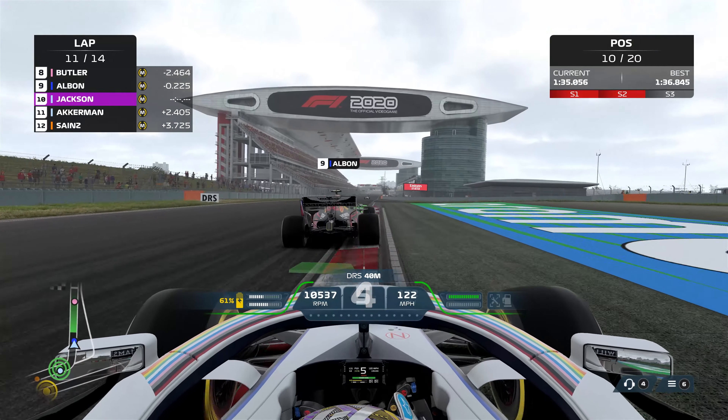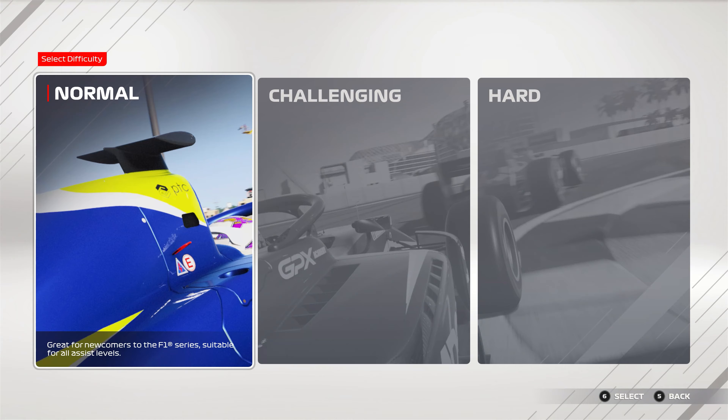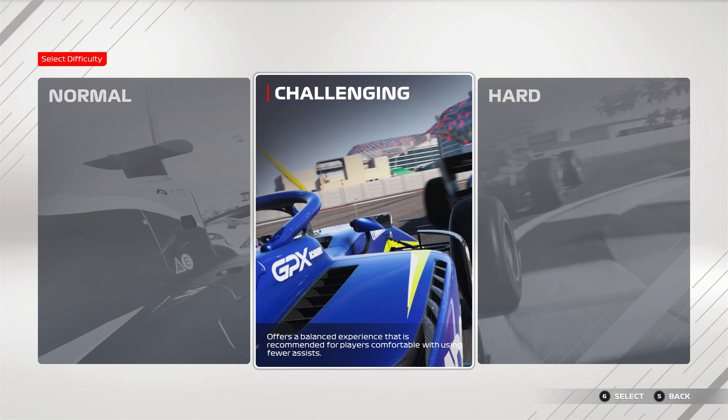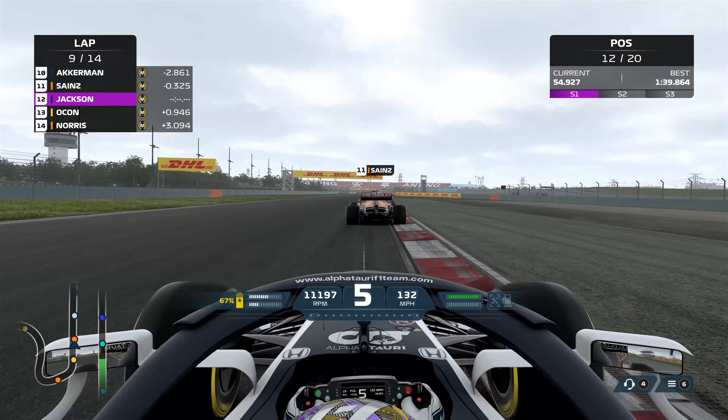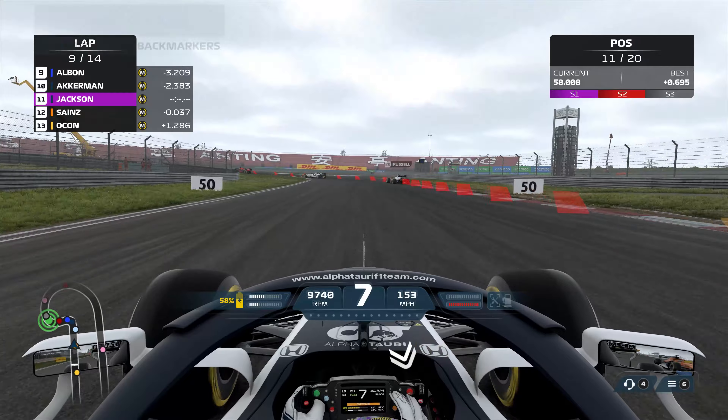Unlike the rest of F1 2021's difficulty settings, which returns as the slider from 0 to 100, Breaking Point sees you choose from three options: Normal, Challenging, and Hard. Each comes with a set of pre-set assists, which you can change of course, but it also dictates how tough the other drivers will be.